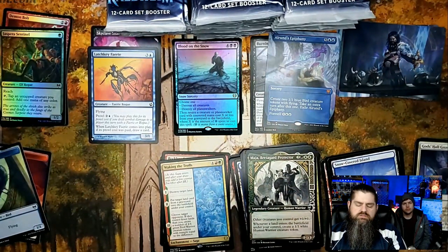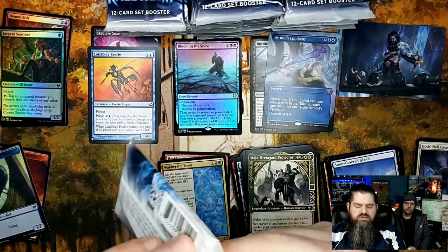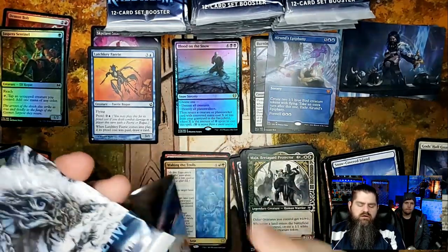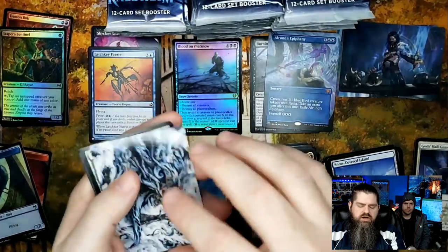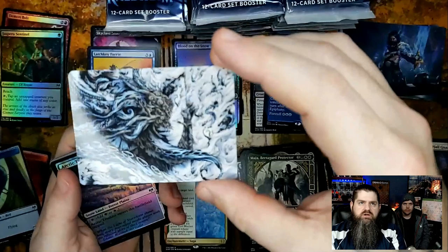I wish all the set cards were rares and mythics but they're not. In the first box I opened, I didn't even get a rare set card — just commons and uncommons, even though I did get a Time Spiral Remastered card, a set that hadn't even come out yet.